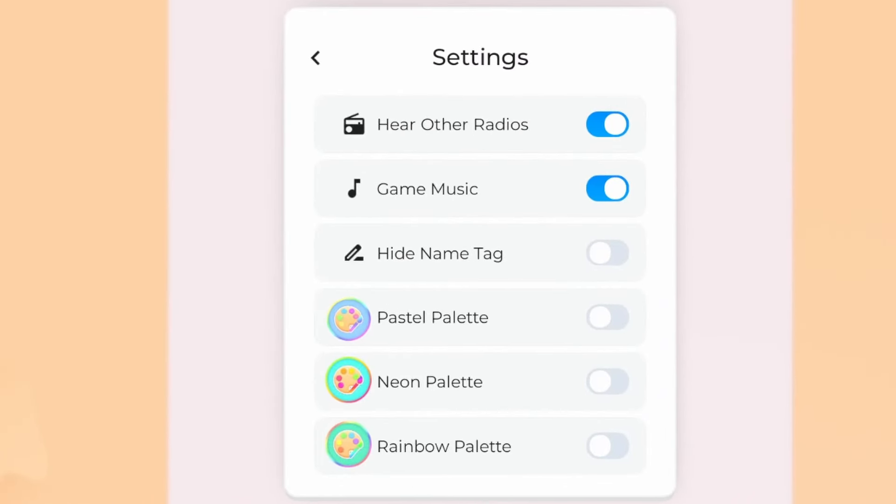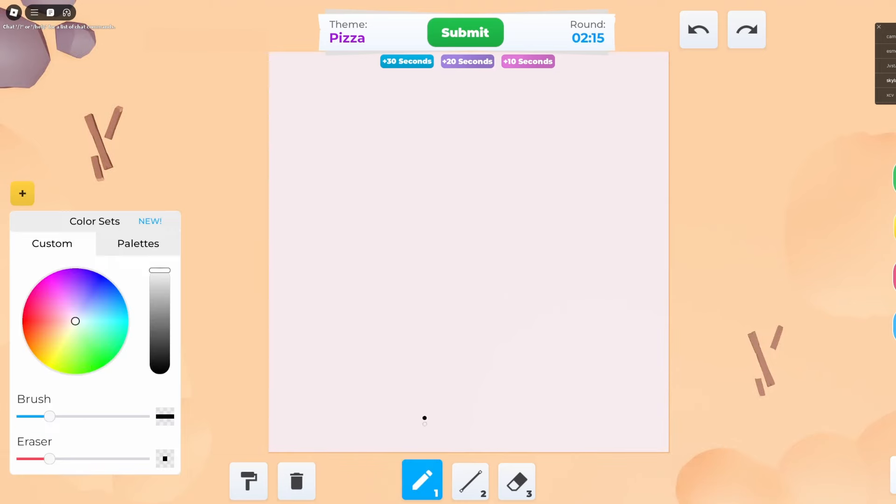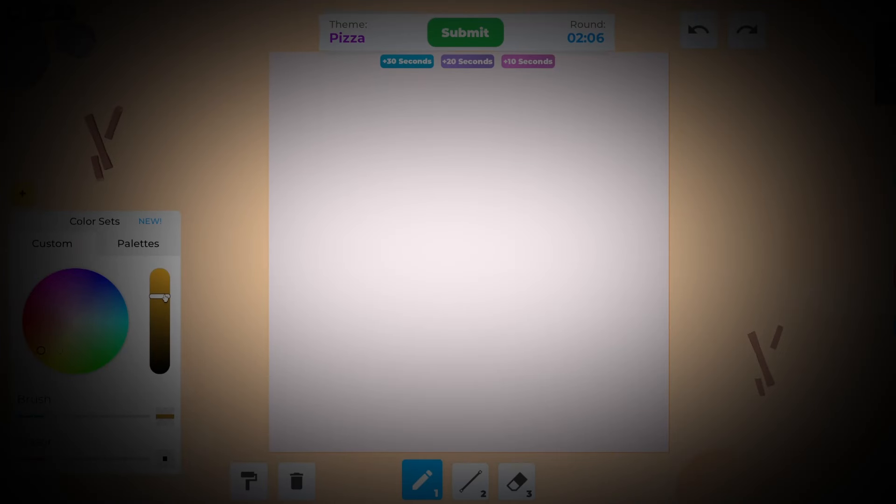Where's the... can I get some colors? How do I get colors? Oh, okay, wow. I feel like a grandma. After just barely figuring out how anything worked, I set off to draw the best pizza the entire planet has ever seen and get my first win.